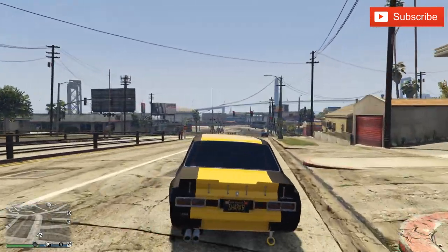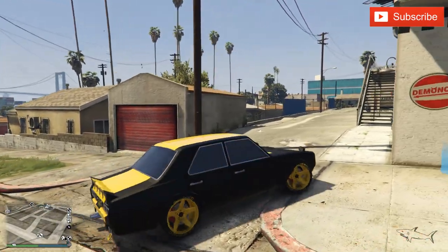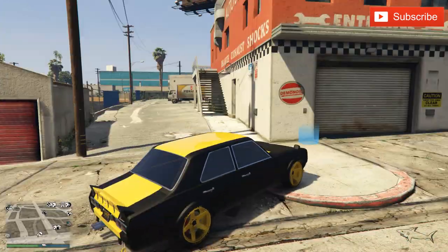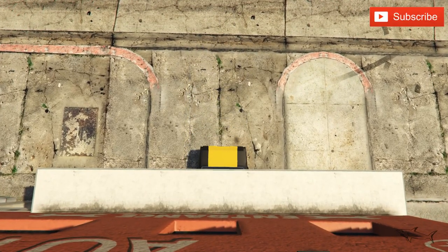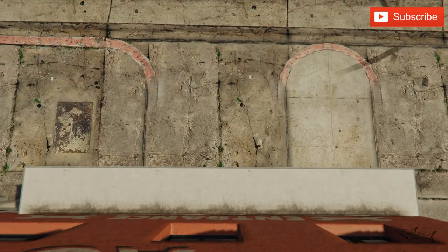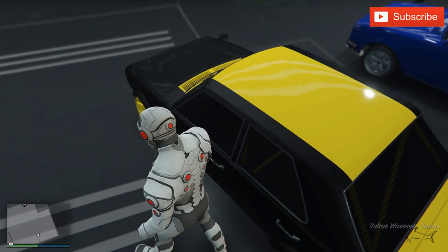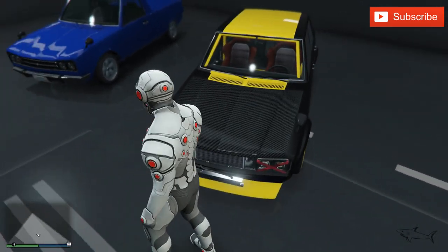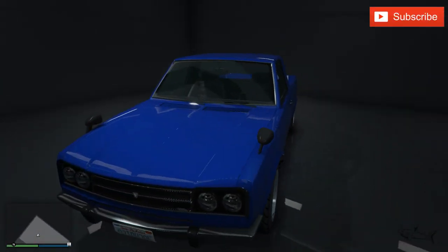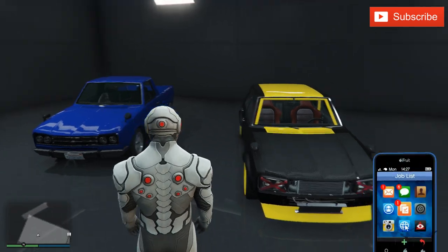Hello everyone, welcome to a new video. In today's video we got a pretty nice car from the new DLC — the new summer DLC. The car I'm about to customize is called the Warrener, and let me show you. We have another Warrener that I just arrived with, so we have these two Warreners, but this one is a pickup and this is the regular Warrener.